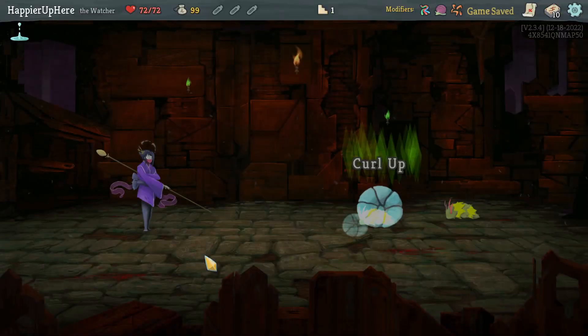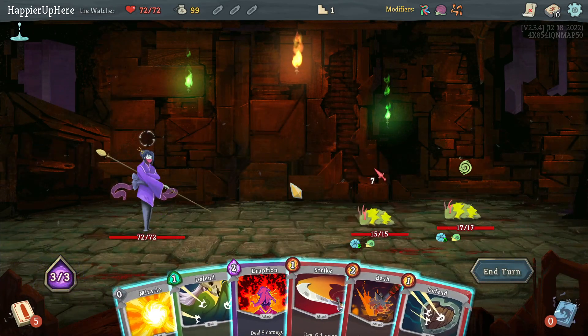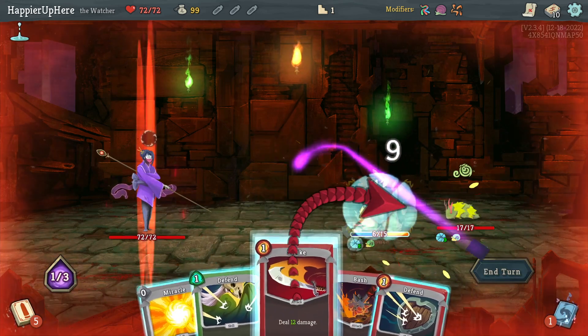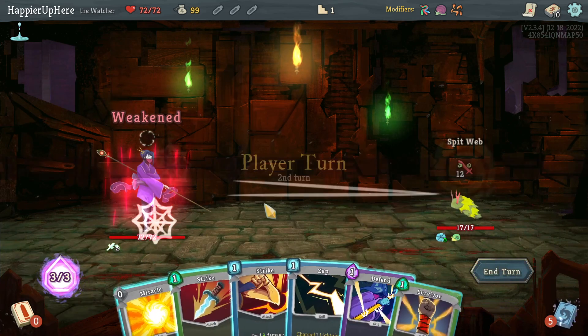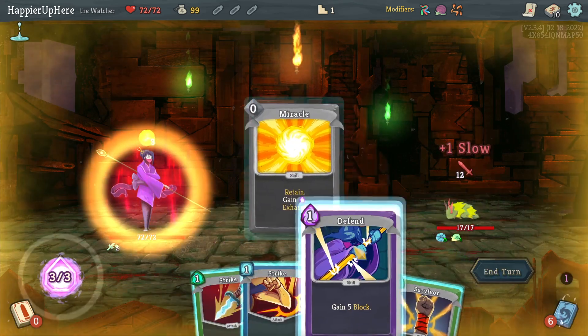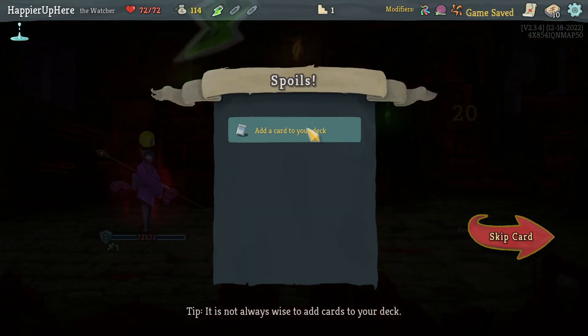Alright, got the lice here. I can kill one of them — let's do Eruption and Strike, and then I should be able to kill the other one. I need 20 damage here. I'll do Zap, Miracle, Defend, and then two Strikes. With the slow debuff that should be enough.